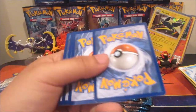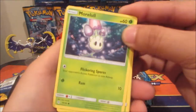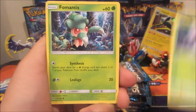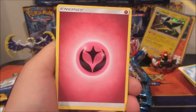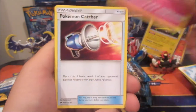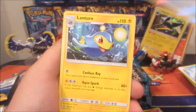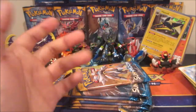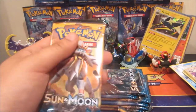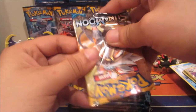Next pack — a Naganadel pack art. Just breezing through here; I don't want to make the video too long with 13 packs to open. We got Morelull, Scyther, Spheal, Pikipek, Sandile, Fairy Energy, Granbull, Pokémon Catcher, Metapod, Repel reverse, and a Lanturn. I don't see too much of the Lanturn regular rares, but there it is.